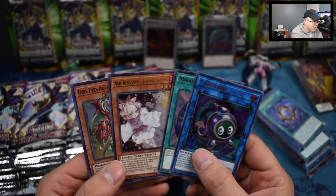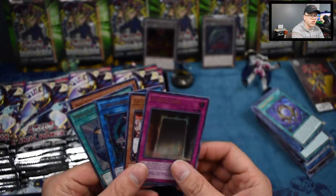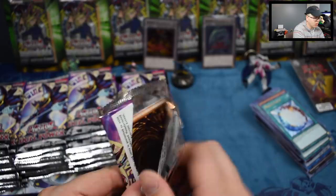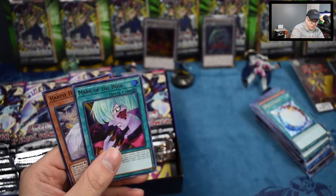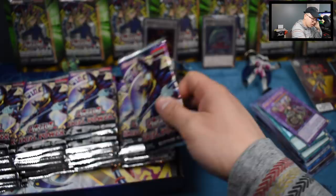We got another Miracle Fusion — and now another Ash Blossom! Sweet, guys. Nice — Odd-Eyes, and an Eternal Soul! I believe the only other printing of Eternal Soul was in that Legendary Deck — it was a Secret Rare in that, I think. Crispy Air Pendulum Dragostea, and Chaos Max — oh, another Ash Blossom! This is crazy. Three Ashes so far, guys. Mark of the Rose and we have a Harpy Dancer — I think that's a couple dollars too. We've got a playset of Ash Blossom — this is the most giving Ash Blossom has ever been.